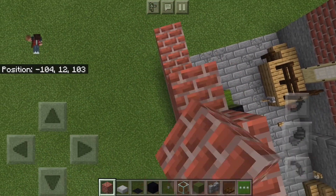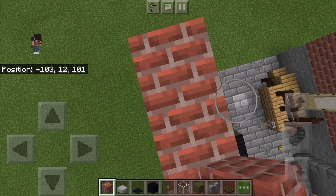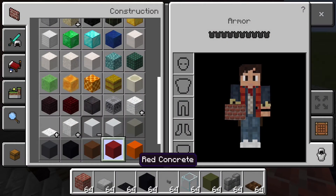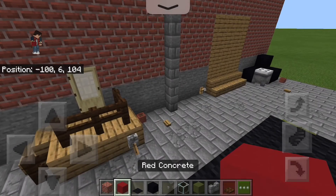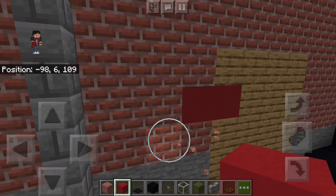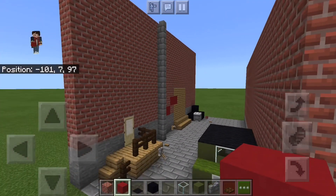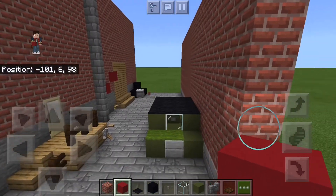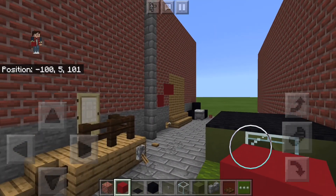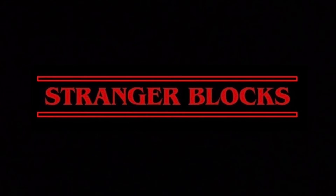That wall is pretty long. Now we're going to add some spray paint right along the wall. It does say naughty words in the show, but we're not going to put that in Minecraft — this is a PG channel. Thanks guys, I hope you enjoyed this video. Remember to subscribe and I'll be back for another video soon. This is Strangebox signing off.